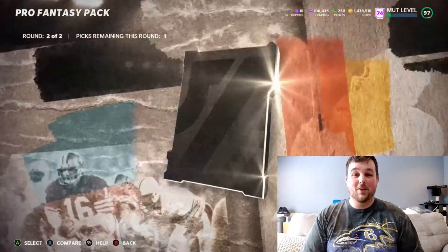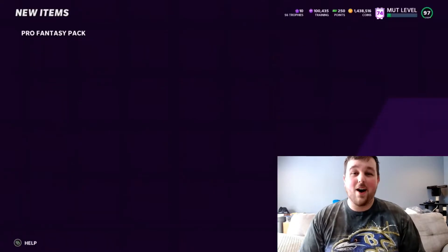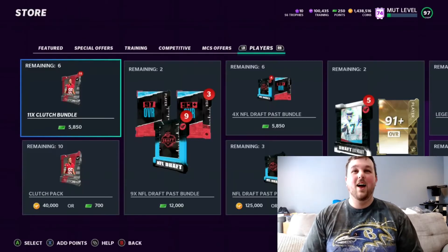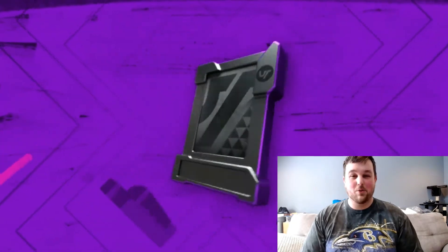We get lights here — can we get a full legend? 94 Eric Weddle. We are perfectly fine getting a 94 overall pull there. That definitely makes that pack a little bit of a profit. Any profit is a good profit — that's how we roll.